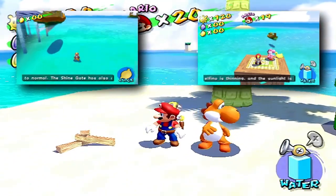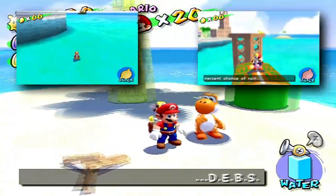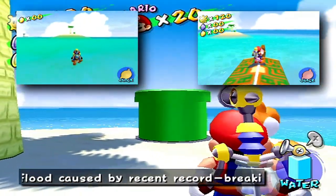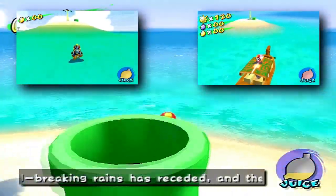So what we need to do first is, if you look at the top right corner, you will see how to get there in two different ways. One way is you go through the building and down through the water, all the way over there. The second way is the normal way where you go on top of the boat with Yoshi and go all the way down there, and that's very nice.